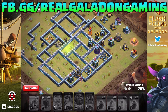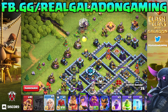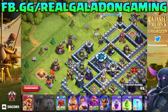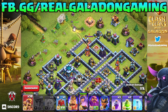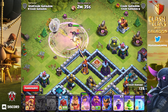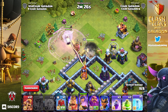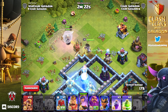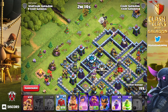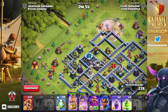Next up is queen walk super barb — similar but this time using five healers and a balloon, still with massive super barbarians helping funnel on the opposite side. The archer queen is going to get more value; she would likely clear the clan castle and deal with the barbarian king. I am terrible at funneling her, but we do eventually get the inferno tower down before the healers die.